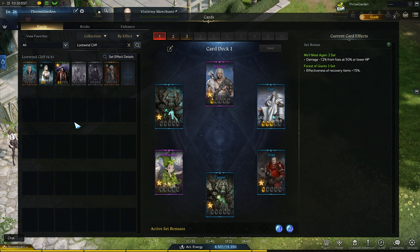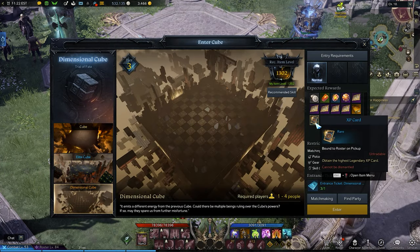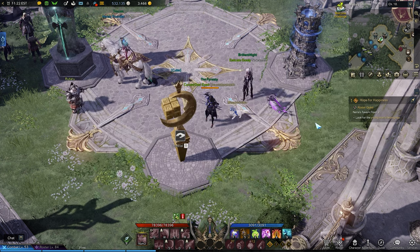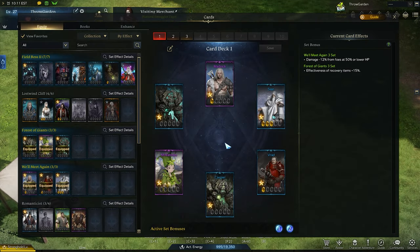Just because you have extra duplicates doesn't mean you have to use them — they don't take up space in your card catalog, and card EXP and silver are very valuable. If you don't know that silver struggle, you're about to find out. Card EXP is usually easier to take for granted, especially if you aren't regularly spending it. The best reliable way to get card EXP I've found are cube runs, but you also just get it from playing the game. If you aren't using it wisely, you can blow through your EXP very fast. The cap on EXP is 1 billion, but don't worry about that.